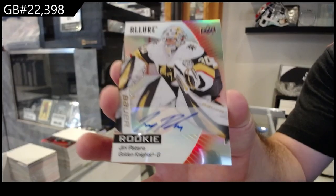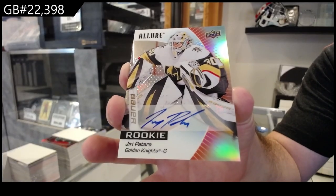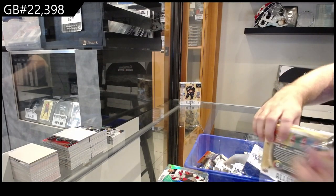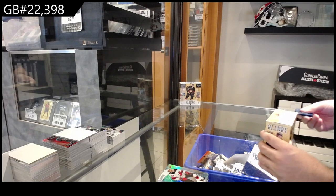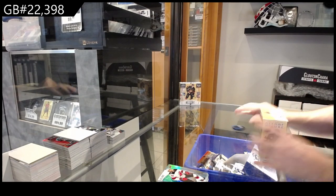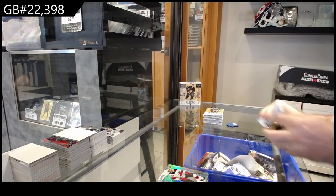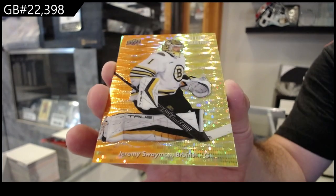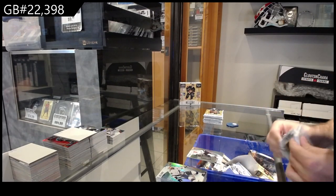And a rookie auto for Vegas — Patera. I'm gonna cut that side open properly. We've got a black rainbow of Gunther for the Coyotes, Color Flow at $1.99 Swayman for Boston.